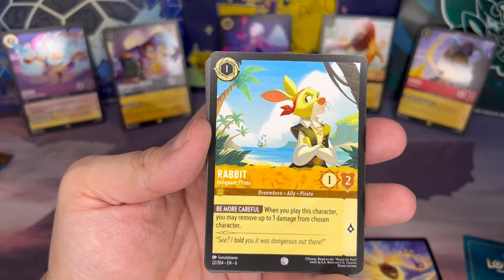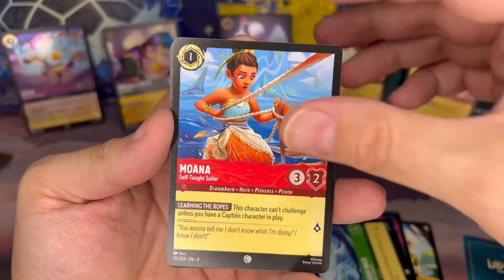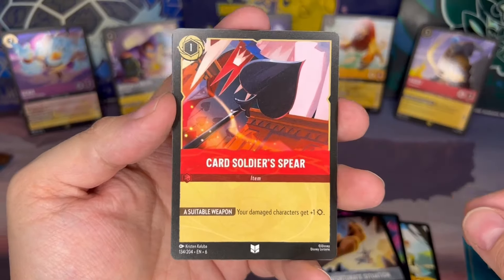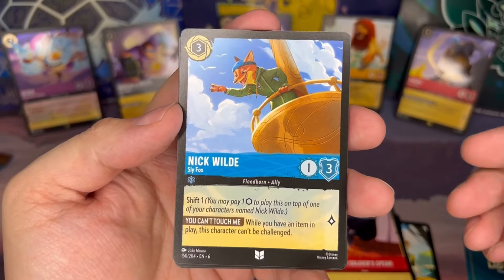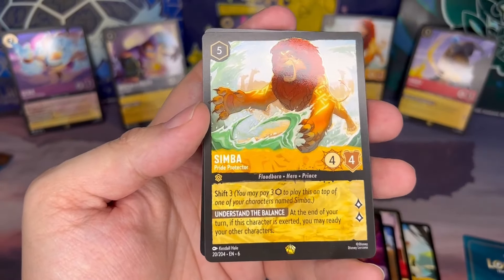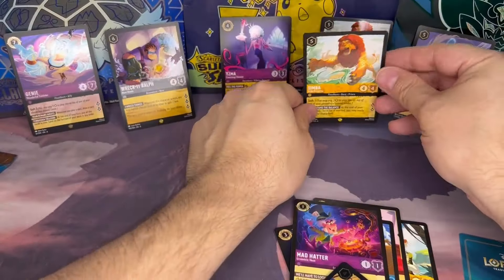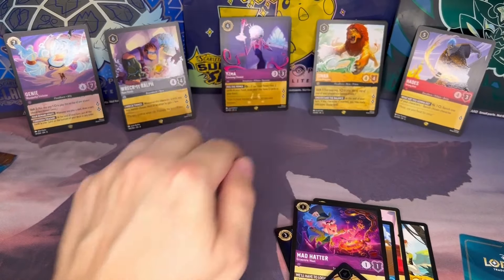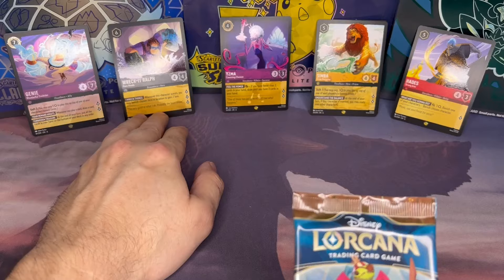Second to last pack, pack twenty-three: namesake Sail the Azurite Sea, Pirate Rabbit, A Very Merry Unbirthday, Perilous Maze, Moana, Galactic Council Chamber, Unfortunate Situation, Card Soldier Spear. Here we got a Nick Wilde pirate themed. For our first rare we get Mad Hatter super rare. And we get another Simba legendary — let's go! For our foil we get John Silver. So now we've got two of those Simba legendaries. Those keeping track — we do have six legendaries pulled from this 24-pack booster box, pretty good hit rate on the legendaries!